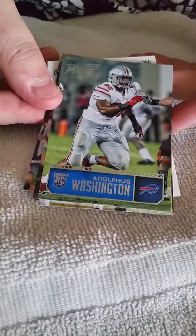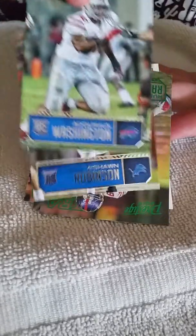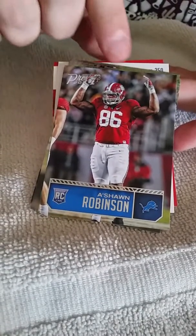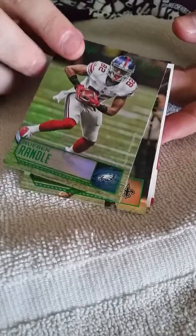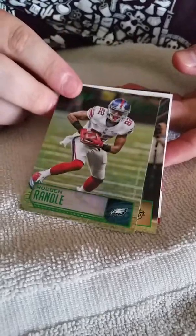We got Adolphus Washington. We got a Sean Robinson, another rookie. We got a Reuben Randall — looks different than the other cards. Really nice. There's no serial number, so it's just different.